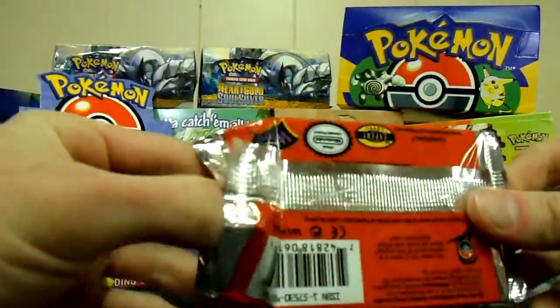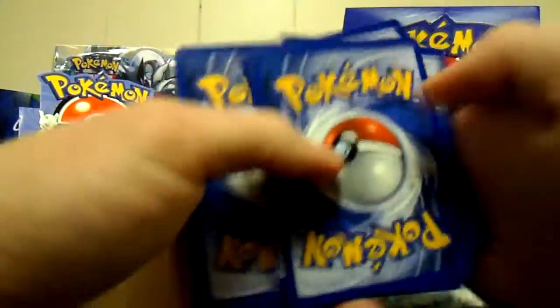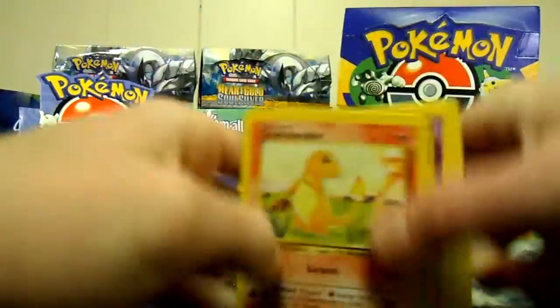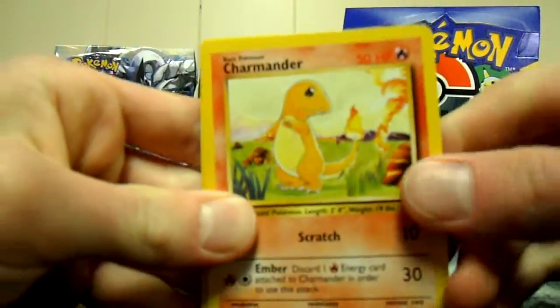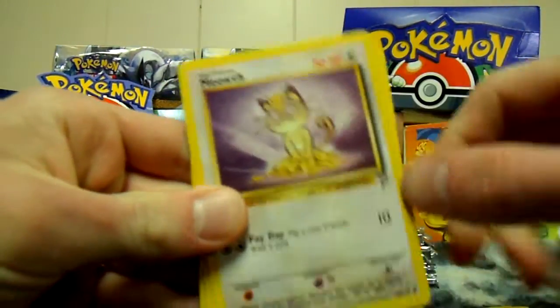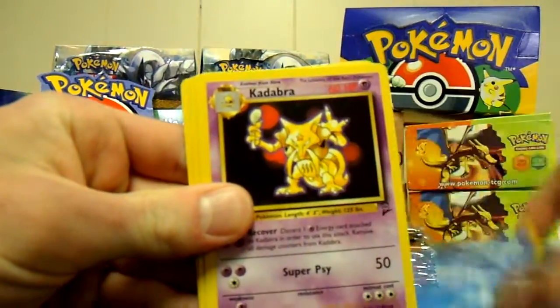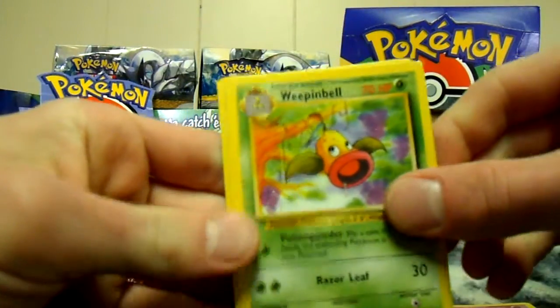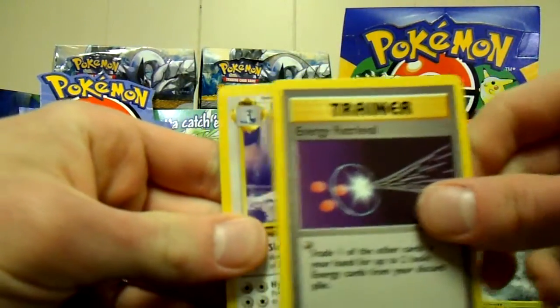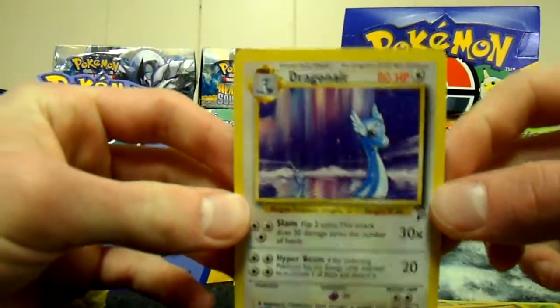Charmander, Exeggcute, Sandshrew, Meowth, Bellsprout, Lightning energy, Water energy, Kadabra, Weepinbell, Energy Retrieval, and another Dragonair — that's a double. That's for trade or sale if anybody wants it.